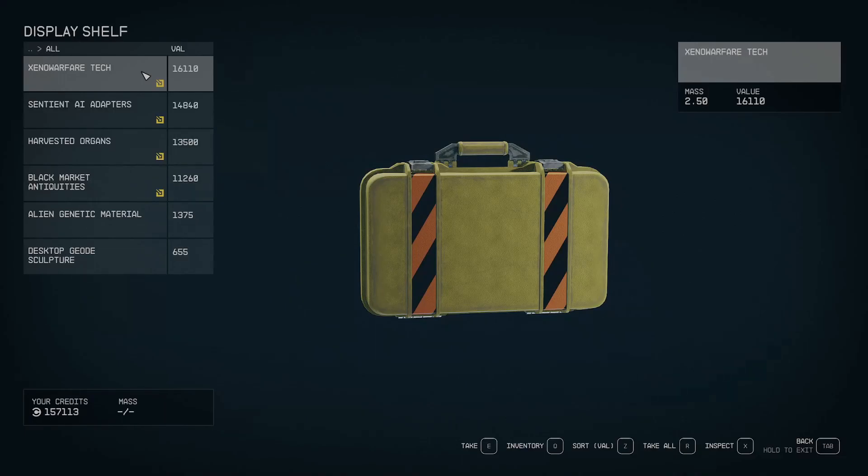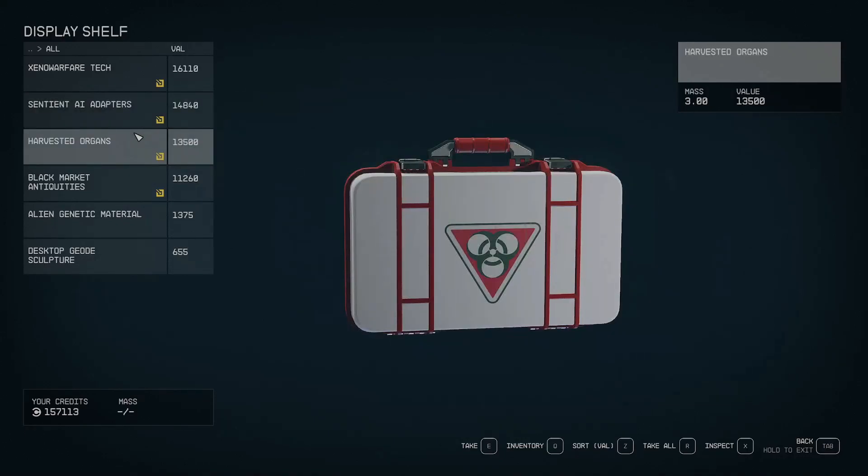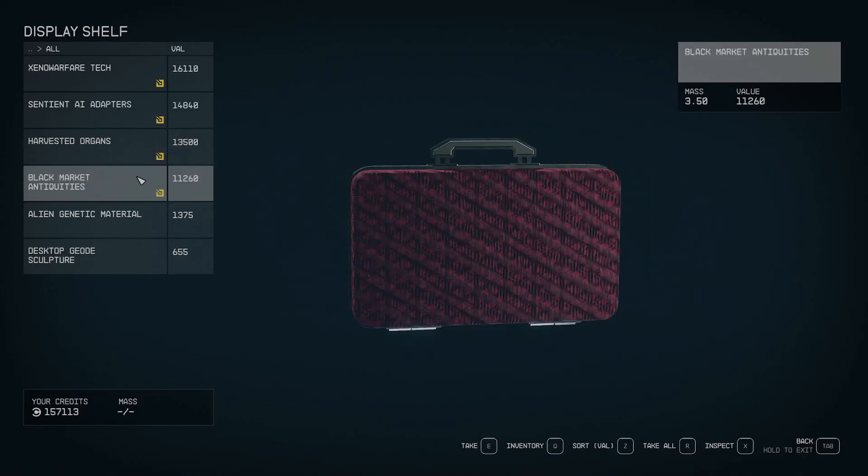Smuggling is obviously focused around contraband, and contraband can be found pretty much everywhere inside of the settled systems in Starfield. You can find it mostly, from my experience, from pirates or spacers, depending on where you find them in their bases. There are different ways you can go about selling and transporting all this different contraband.